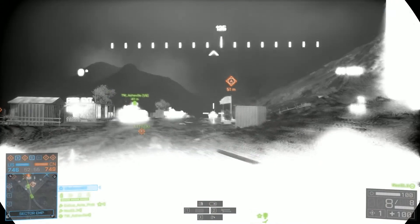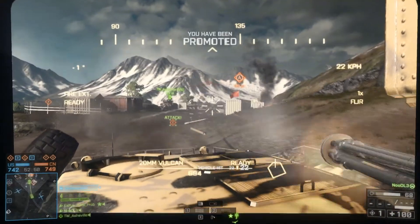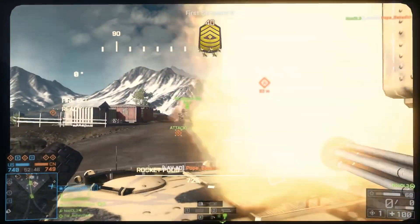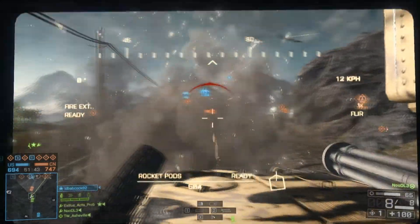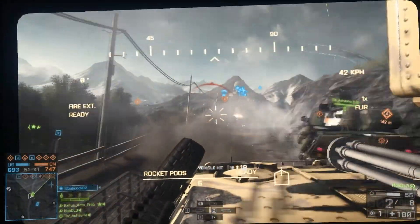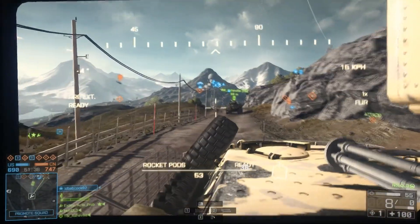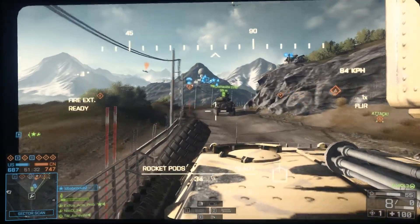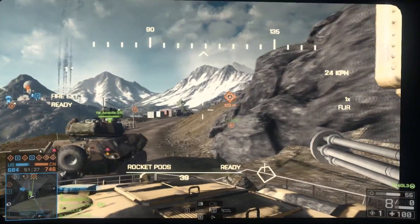Which kind of evens the map out and strategically makes it fair. Both sides have flags up on the mountains and flags down in the valleys, depending on which flags each team decides to take. The D flag in the middle is the odd number flag and is kind of the ticket mover — because if both teams have equal flags and are fighting over D, whoever controls it decides which way the tickets move in whose favor.